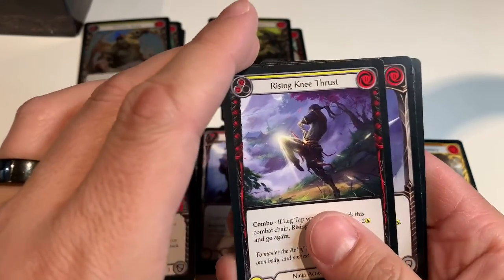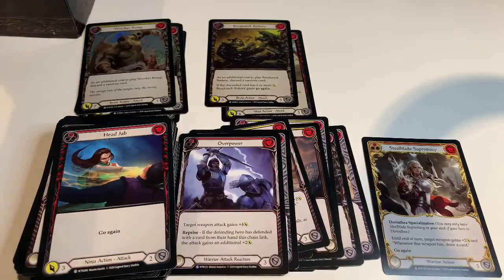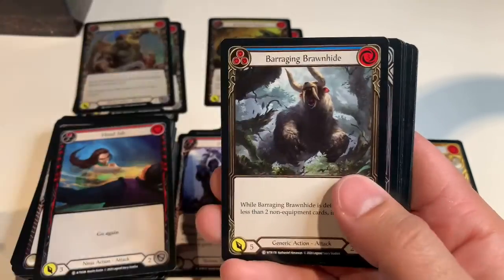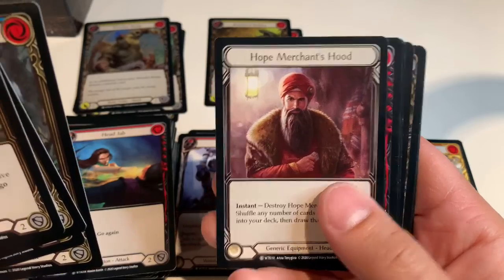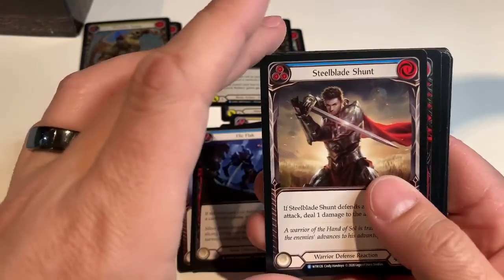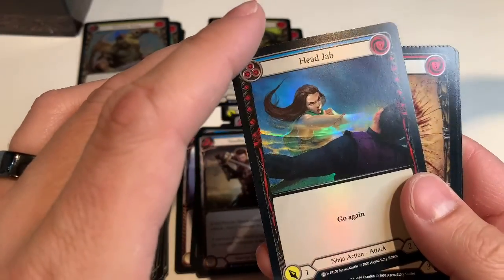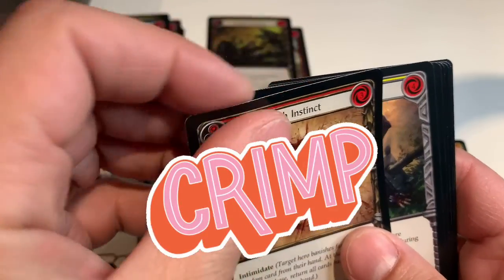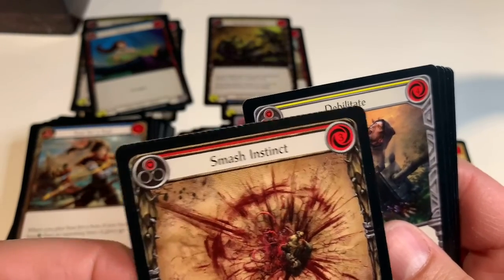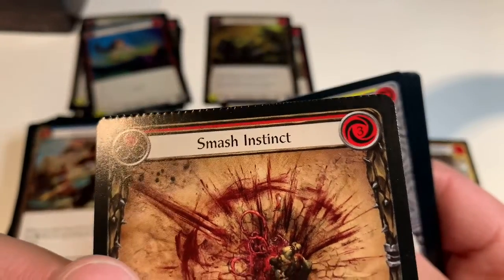Rising Knee Thrust — very descriptive name — Sharpened Steel, and a Head Jab. Scar for Scar, Scour the Battlescape, Sink Below, Barraging Brawnhide, Hope Merchant's Hood, Flick Flack. Steel Blade Shunt, Head Jab. Smash Instinct — ooh, we got a crimp. I wonder if collectors of Flesh and Blood like misprint crimp stuff the way Magic players do.